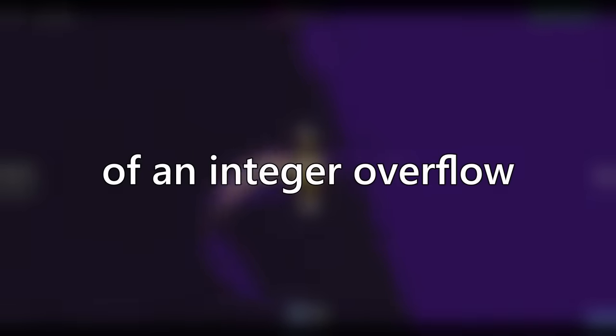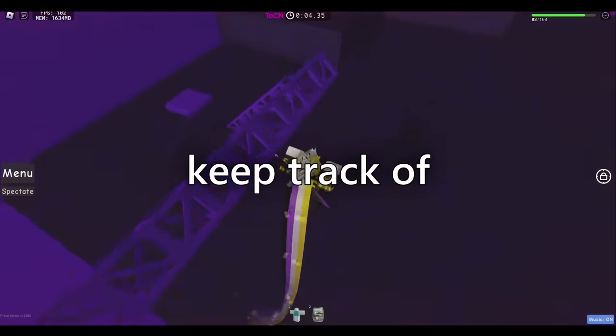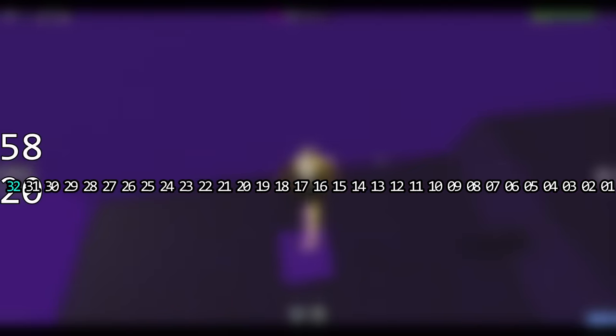This is likely the most common example of an integer overflow in the world as a whole. If you don't know what Unix time is, don't worry — it's easy to understand. In the 1970s, Unix time was developed as a way to keep track of time for the Unix operating system, going up by 60 units per second rather than 1. This could represent about 2 years of timestamps up until around March 1972. Eventually it was changed to tick up by 1 per second. The issue is that this system relies solely on the 32-bit integer limit — not an unsigned one — meaning it will break at 2,147,483,647.